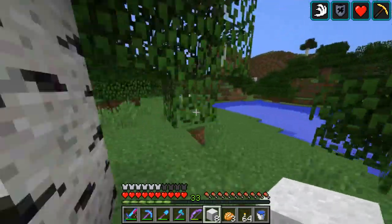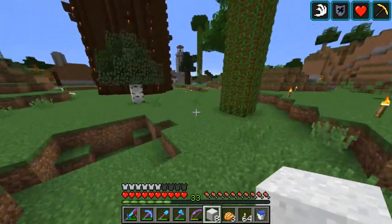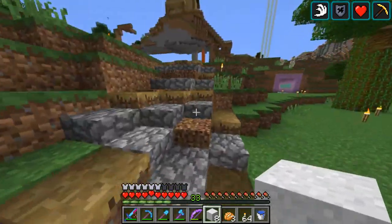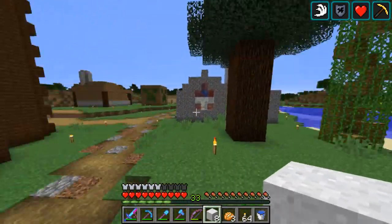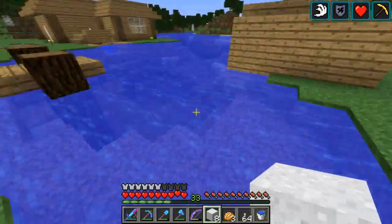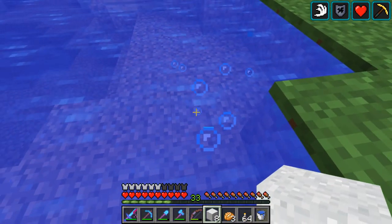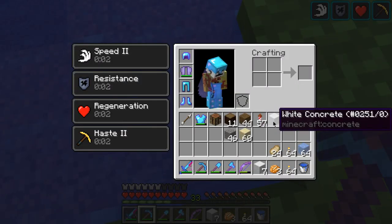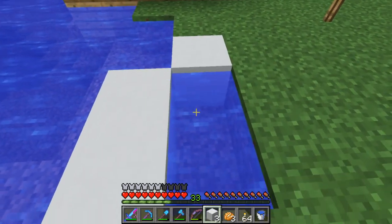Does it need to be an entity or does it have to be a block? I'm going to test it out by my bay over here. It has to be a block — okay, yeah, now it's concrete. So that means off camera I'll have to make a concrete farm.